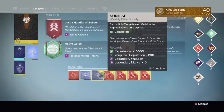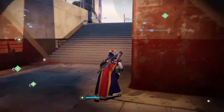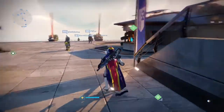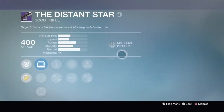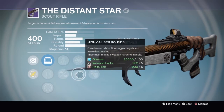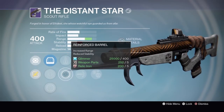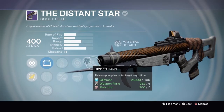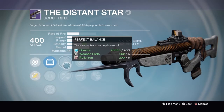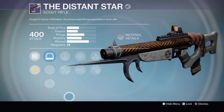I've got five more bounties to open up. Going to check the postmaster — it's probably a special or a primary weapon. Ready to Serve — it's a Distance Star scout rifle that comes with Hidden Hand, Crowd Control, High Caliber Rounds, Snapshot, Perfect Balance, and Reinforced Barrel. With this gun I'd probably run Hidden Hand, Armor Piercing Rounds, and Perfect Balance. I already have a full auto one with Hand Light Stock so I'll use that instead.